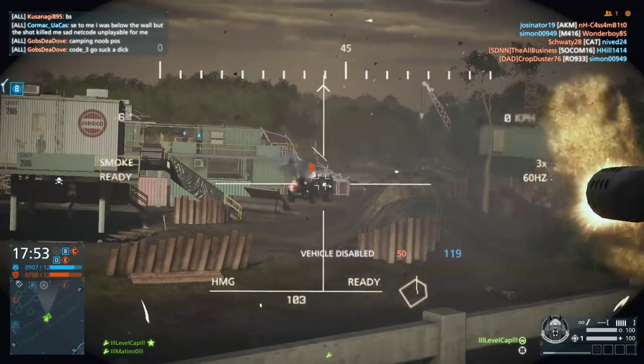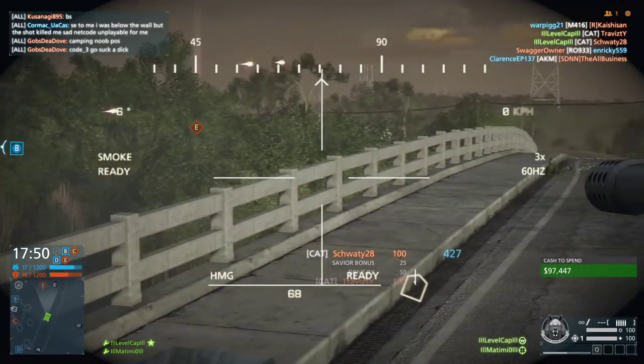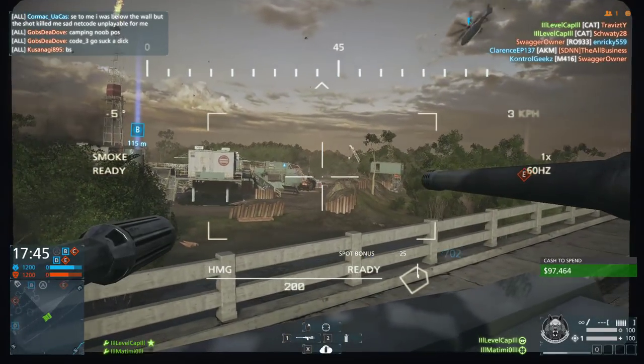If you run with the Stunt Driver perk and add the reinforced chassis onto the counter-attack truck, it's going to be a lot faster and stronger, so you can actually upgrade some vehicles quite significantly.